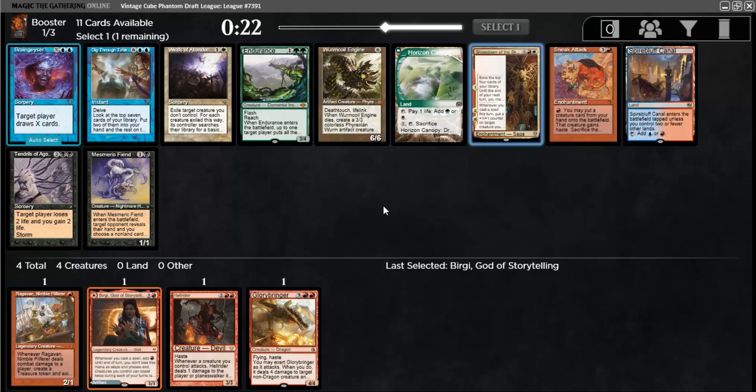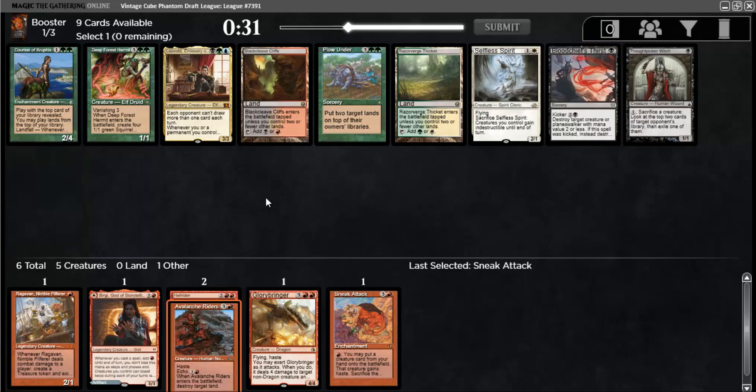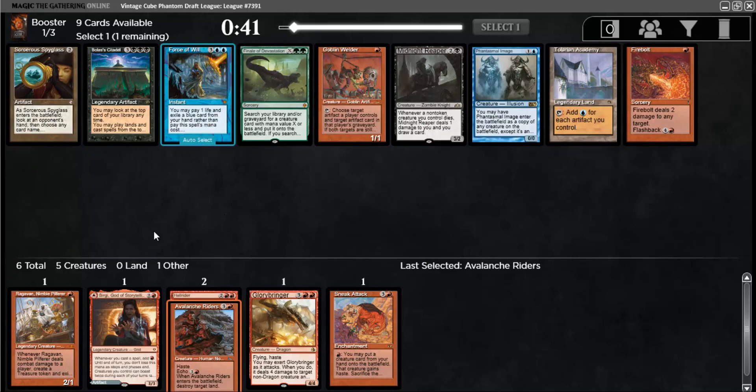Showdown — I have never been a believer in red-white aggro, just because you're sacrificing your mana base for not that much of a payoff. I think Avalanche Riders is the only card here that could make any of my decks so far, whether I'm Sneak or mono-red. Avalanche Riders is the only option here. We have Force of Will, which could be good in a blue-red sneak deck to just protect your combo, although I don't have any other blue cards right now. Goblin Welder doesn't seem great. Firebolt is kind of weak. I'm going to take Force of Will just for speculation — if I end up with a sneak deck, it's a good protection spell.